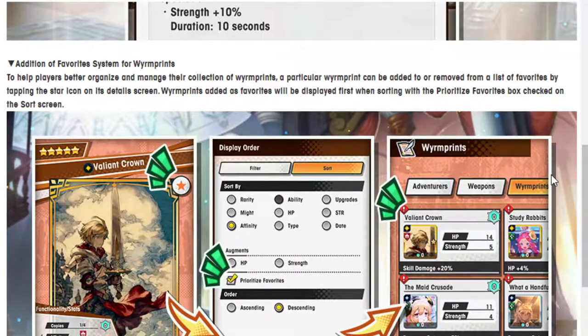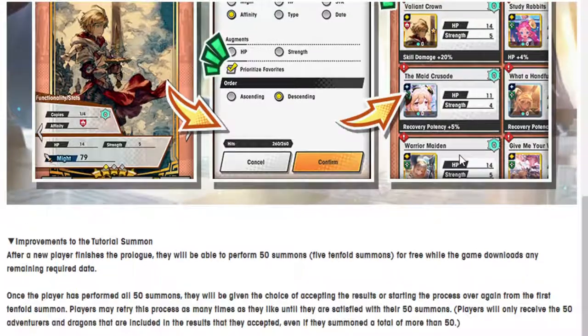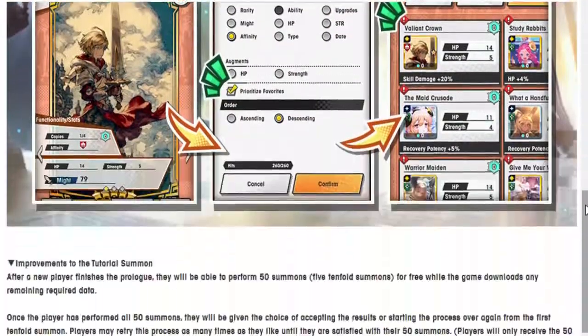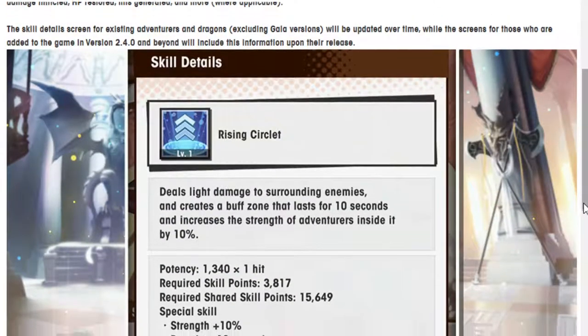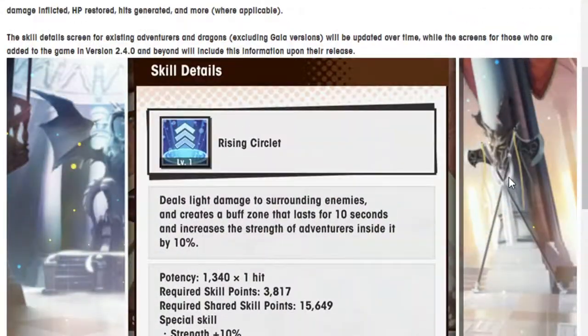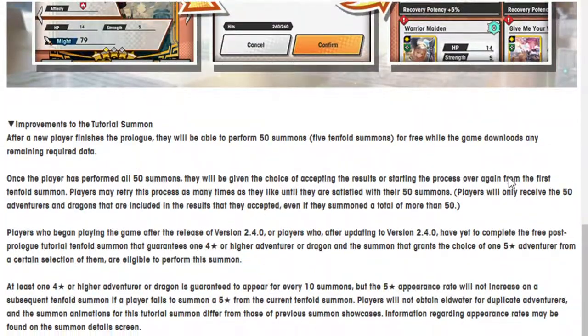They're also adding a favorites system for wyrmprints to help players better organize and manage their collection. A particular wyrmprint can be added or removed from a list of favorites by tapping the star icon. More improvements to wyrmprints is better — as someone joining Dragalia, you'll be thankful all this wyrmprint stuff is being improved, because it was a real hassle for a very long time.